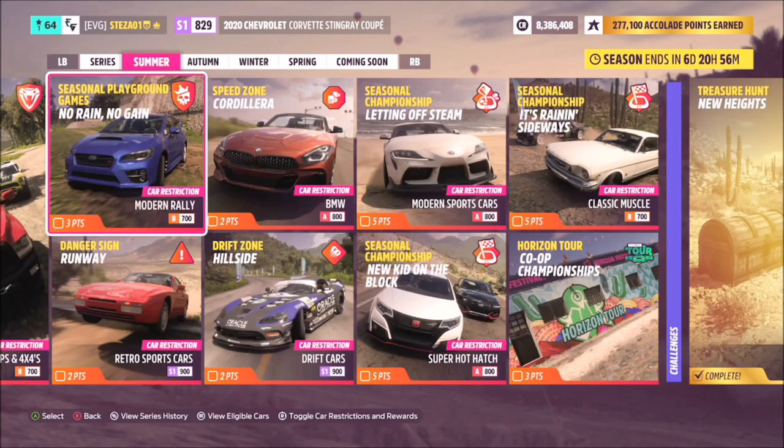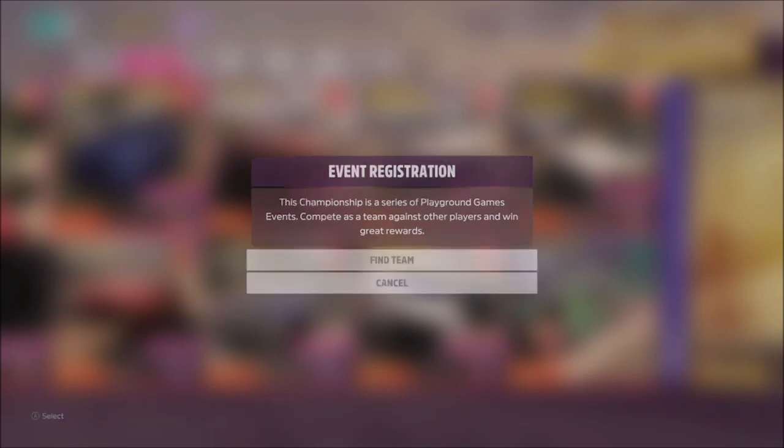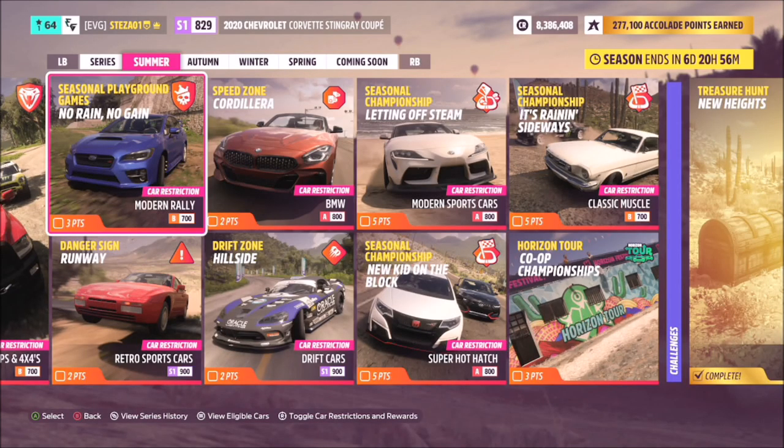Next is the seasonal playground games event — things like flag rush and capture the flag. Hit A to find a team; it's not as simple as going into a random playground games event. You have to do it specifically that way and it will take you to the actual competition. Make sure you've got a car that meets the criteria. They're not that difficult — you don't have to win, just compete and complete all three of the challenges.